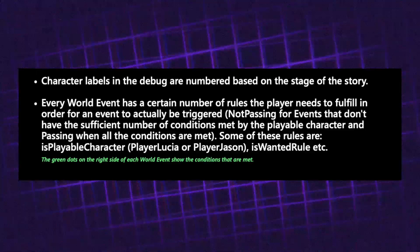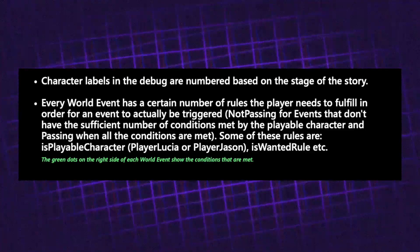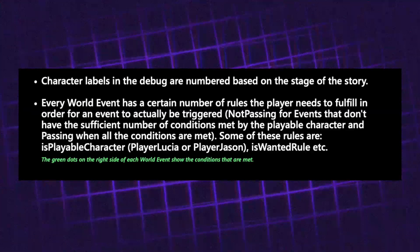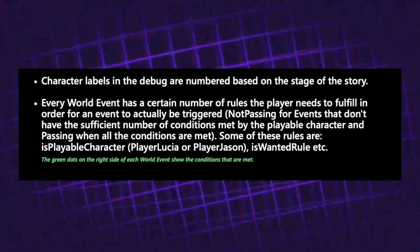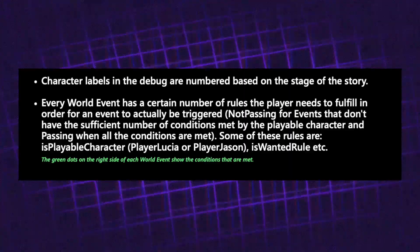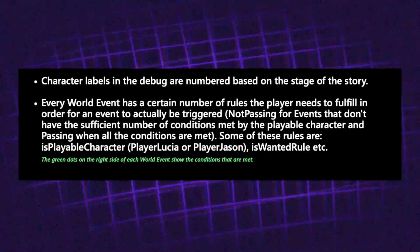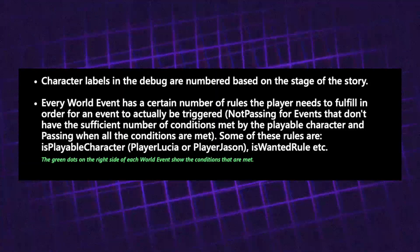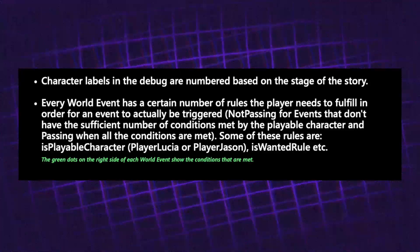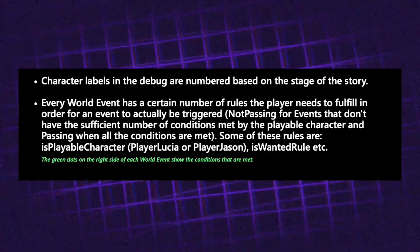The next thing we saw is that character labels in the debug script were numbered based on the stage of the story. From this debug code we can see that Rockstar is still using the world events criteria model — basically when certain world events can't happen if certain criteria isn't met. For example, if you are wanted by the police, a certain world event can't happen. The is-player-wanted rule for both Lucia and Jason are all criteria that need to be met for certain world events to trigger.